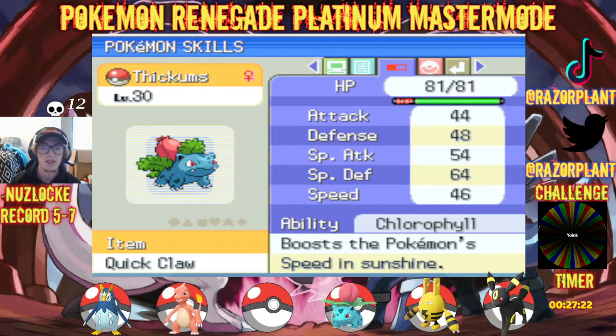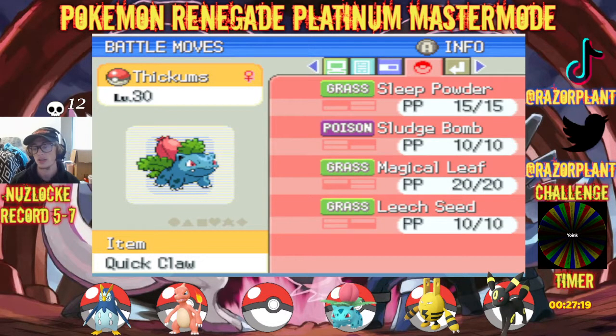Holding the Liquid Claw, Calm Natured with Chlorophyll, Sleep Powder, Sludge Bomb — which we learned in the previous video — Magical Leaf, and Leech Seed.